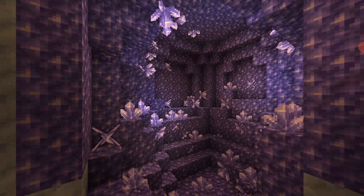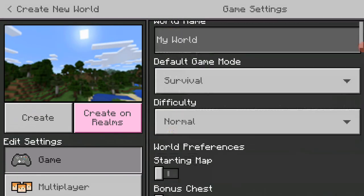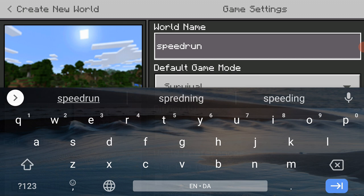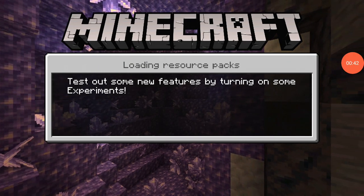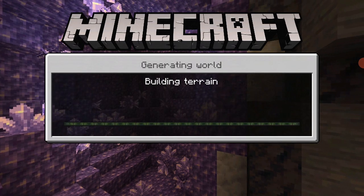I'm just going to create a new world with a random seed and do a speed run. I've never done a speed run before so it might take quite a while, maybe even two episodes, because I've never speed run the game.